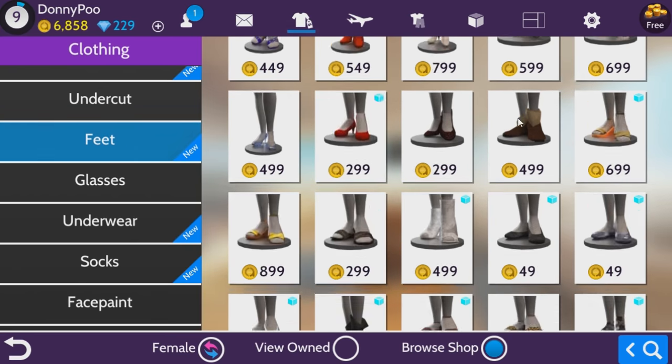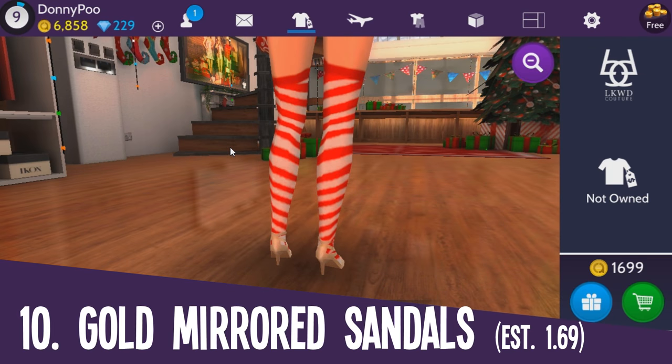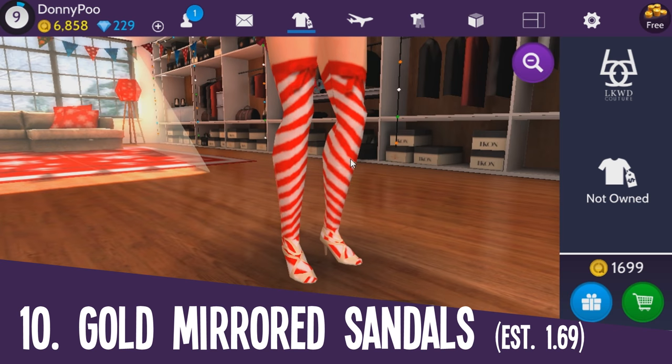Okay, let's find the most expensive feet items. This one costs 1,699 Ava coins. That is kind of expensive, but it is affordable for this game. They are just Ava coins. And they're gold mirrored sandals.